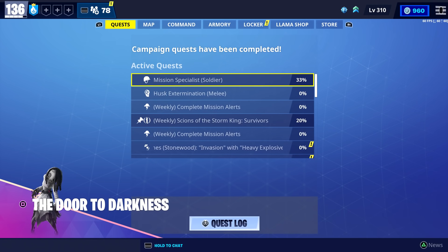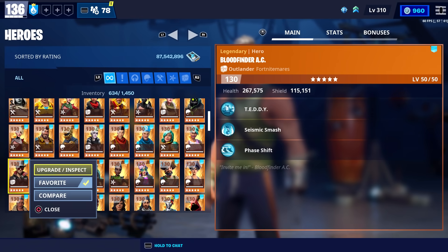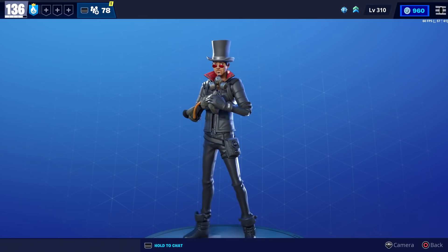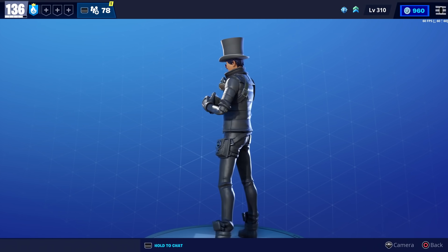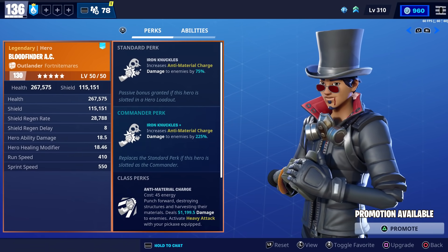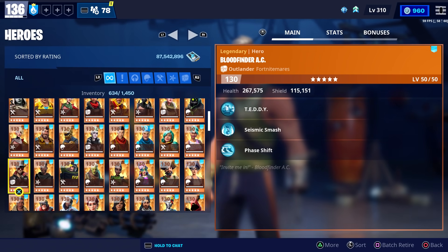That's everything we're getting this week. Next week the only thing we're getting is Bloodfinder AC. I don't really use him that often, but if you don't have him you may want to go ahead and get him for your collection book. You'll be able to get him from the event store.